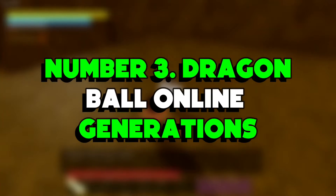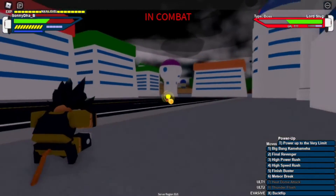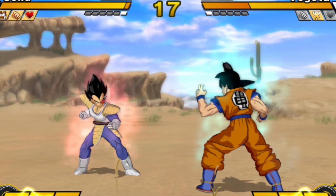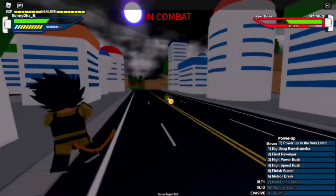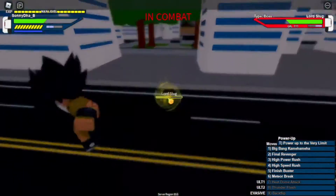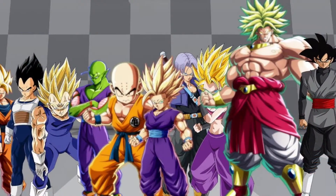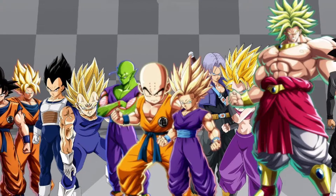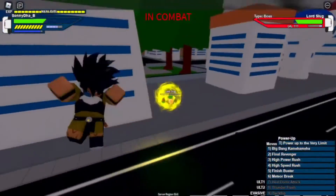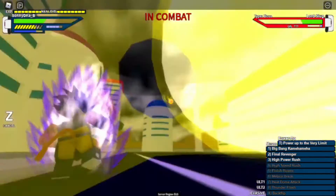Number 3: Dragon Ball Online Generations. We have another Dragon Ball game, but that is only because it's amazing. This is a fighting game based on Dragon Ball Z. You get to create your own character and work your way into becoming super powerful. You can put your character's skill to the test against other players, and you can get trained by characters from Dragon Ball Z — who better to learn from, right? The best thing about this game is that you can play many different sagas from the actual show, like the Frieza saga. It's definitely a game not to sleep on.